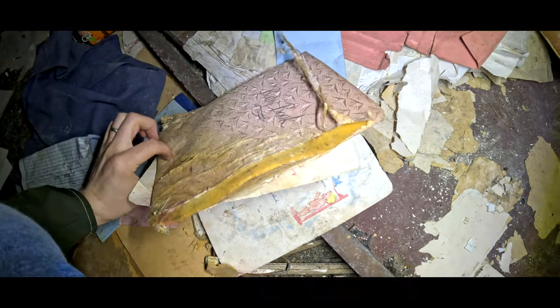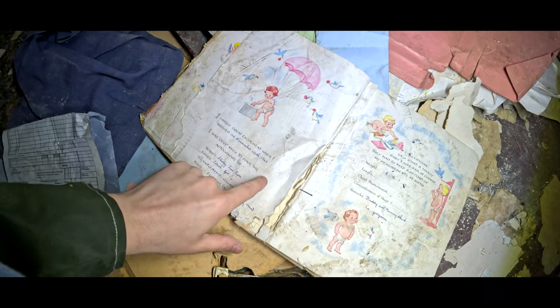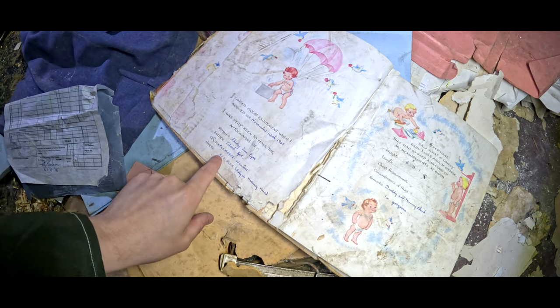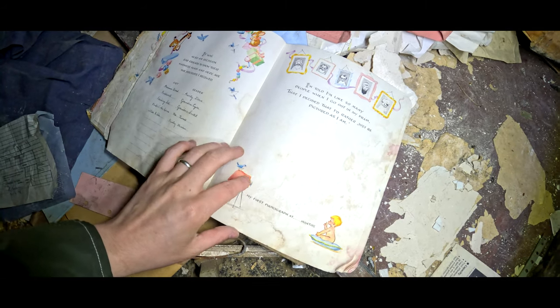Alright, we're okay in this one. Some really old stuff in here. What's that? Oh it's a baby book — it's their baby book. 'I caused great excitement when I arrived on November the 10th, 1965. I was very keen to have autographs of Mother Shirley, Father Patrick, Doctor, Nurse Robinson.' Baby book, man. Remarks: 'Daddy and mummy think I'm gorgeous.' Oh, this is so cute!